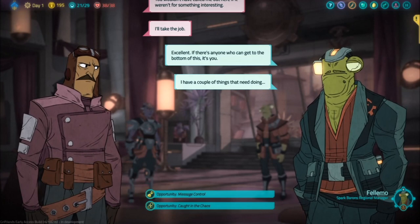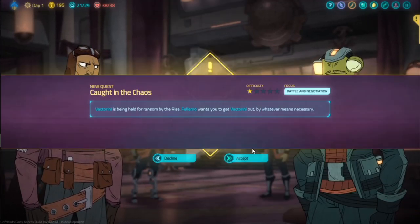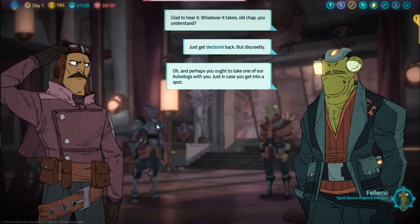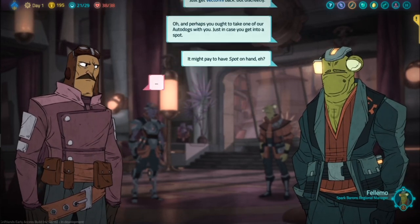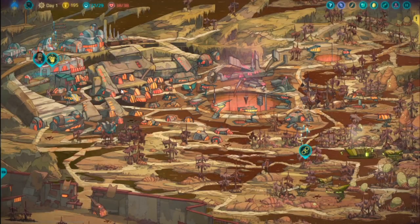You will have to take a specific quest from the Spark Barons, where Felimo would offer you an autodog. You need to have access to the bar though, otherwise it won't work, so it can't be the first quest you take.